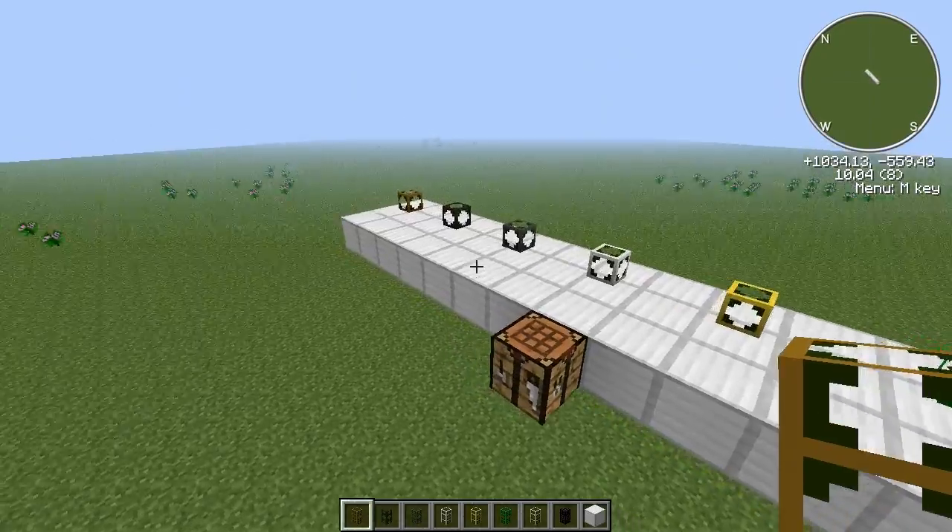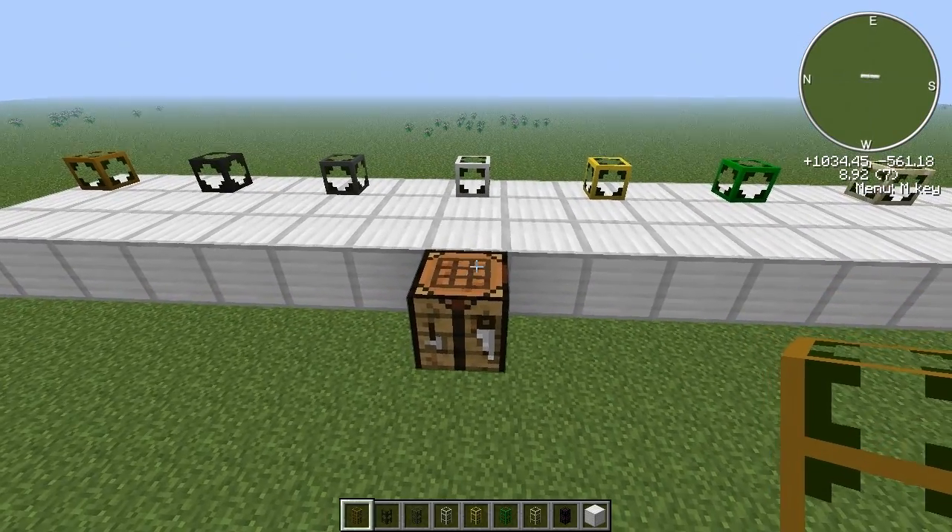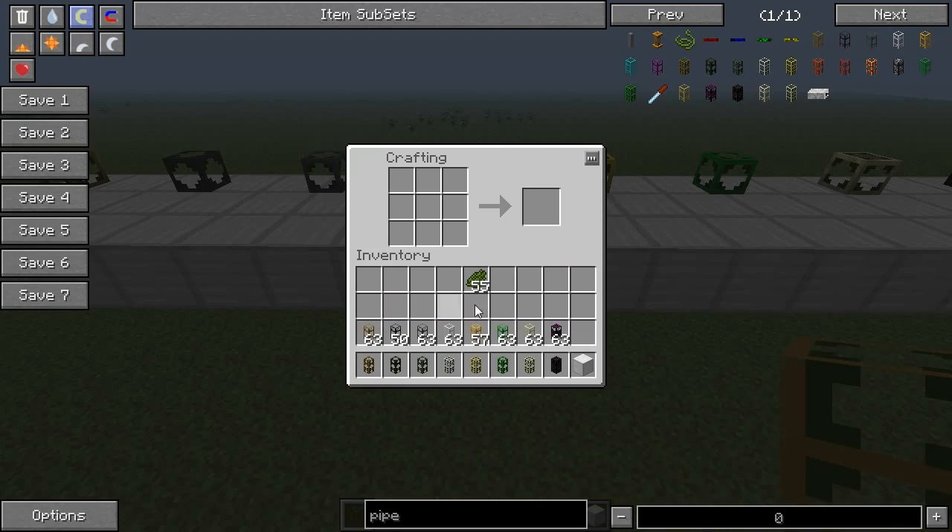Let's first take a look at how you can craft these. To craft these you need cactus green, and of course you can get this by smelting cactus. You craft these into pipe waterproofs like that, and you take a normal transport pipe, add one pipe waterproof, and you get one waterproof pipe. This is the same for every one of these.